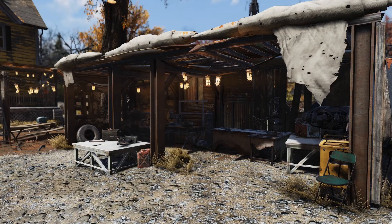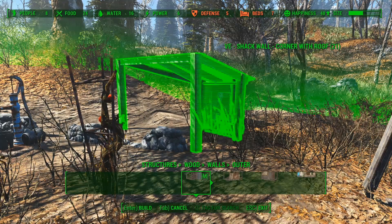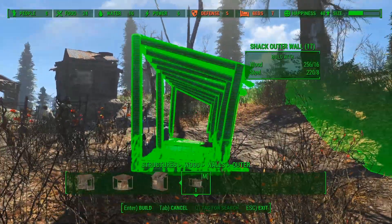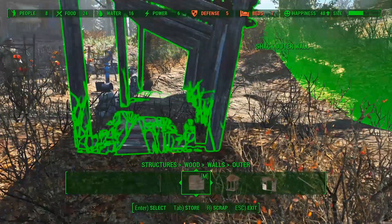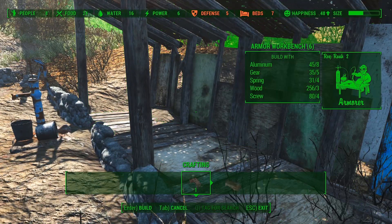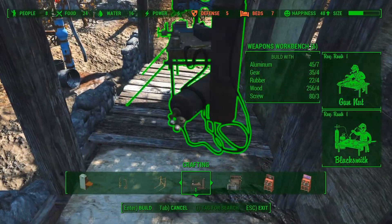So that is what we're going to be building today. I will start out by placing a shack outer wall — this will be the main part of the workshop. I never really used this piece because it is somewhat bugged and crooked and it's also really really big, so it's just not a really good piece for everyday shacks. But for more outdoor-y things like this, it works just fine.